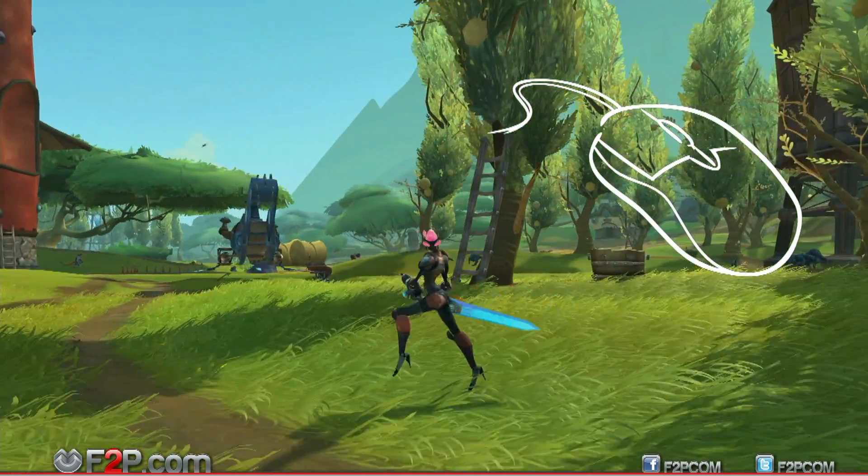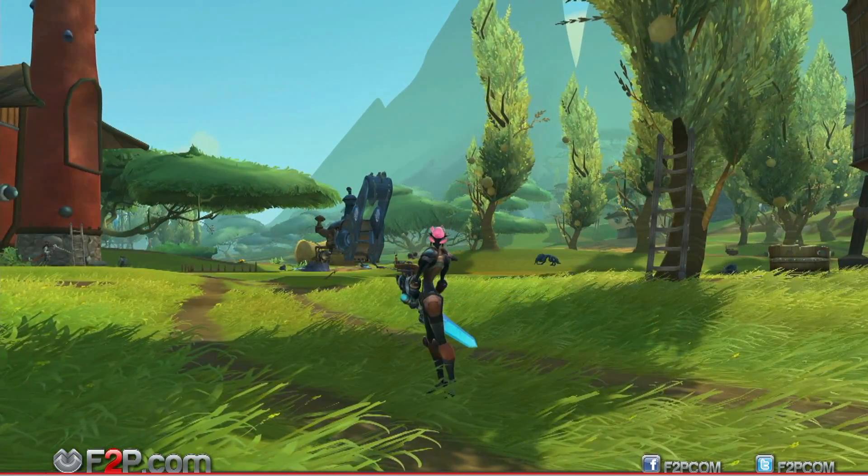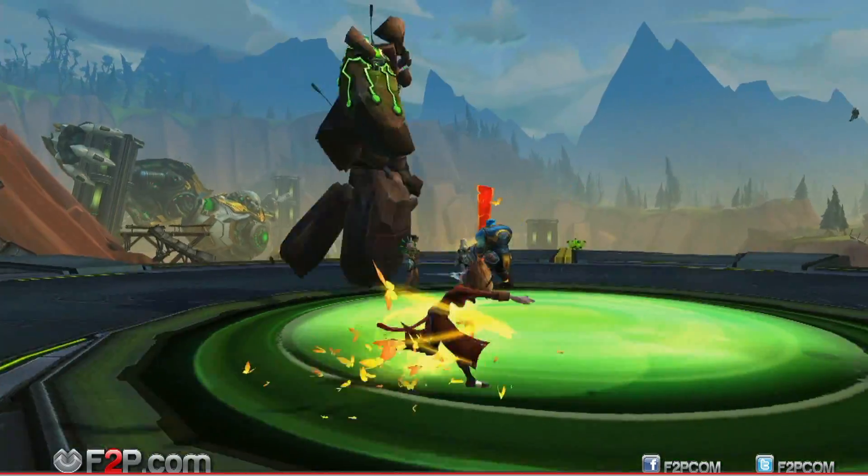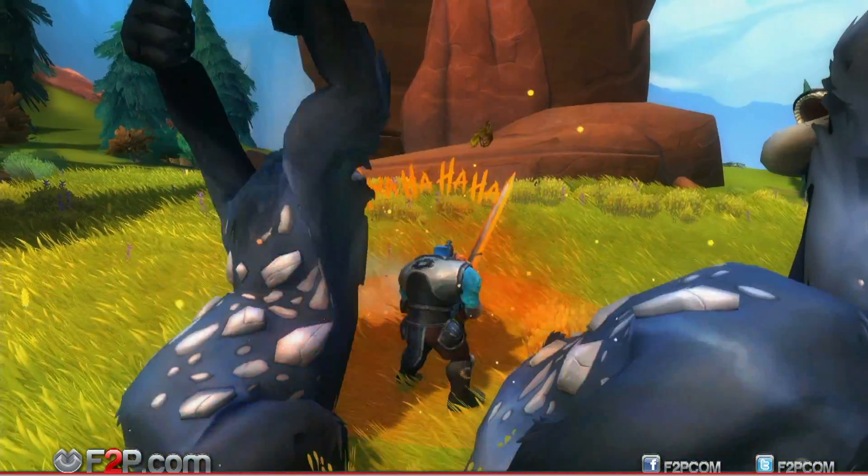We've got mouse look turning and strafing. Basic, I know, but important when you're trying to line up a power shot, heal your buddies, or taunt mobs going ham on your group.